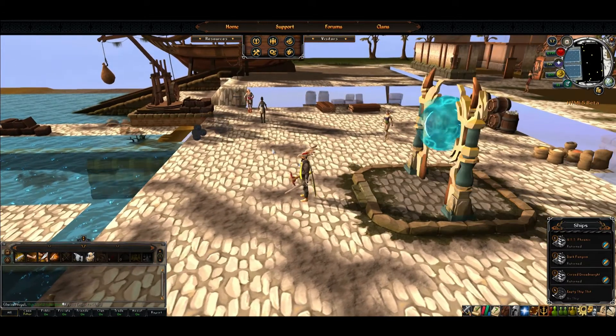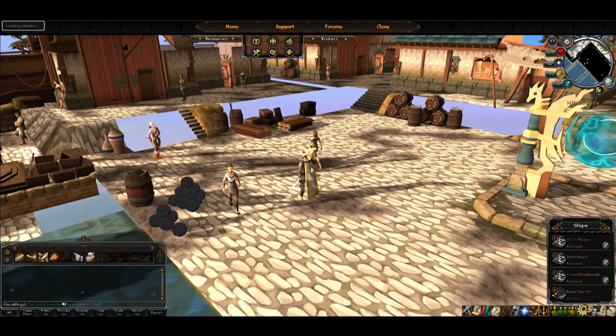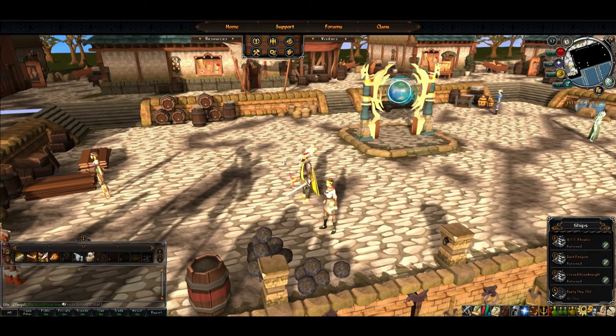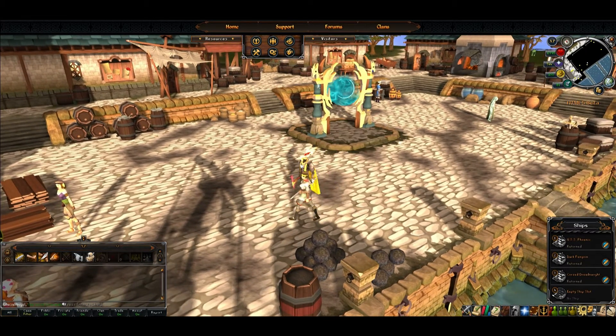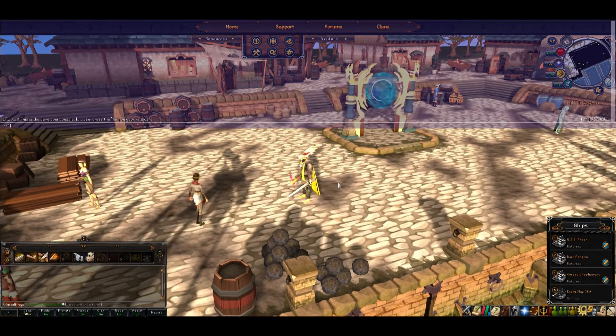It's not my graphics card, it's just probably the beta being slow. And then every time you join an area, it is so slow to load. I mean, it does look kind of cool to see the whole world piece itself together from the ground, and then the buildings pop up. But it's pretty slow, pretty laggy. I wonder if the console works here.